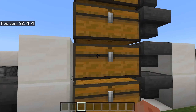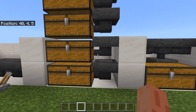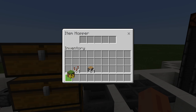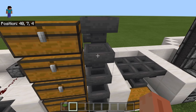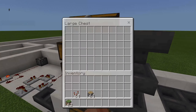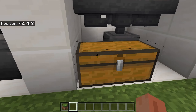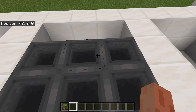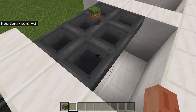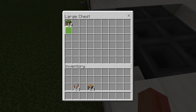Hoppers take items and transfer them into whatever they are facing. If you place an item in the top hopper when there is a pattern like this, it will first go down before it goes to the side. You can also collect items with hoppers by just throwing them in — not placing them in — but it works either way.